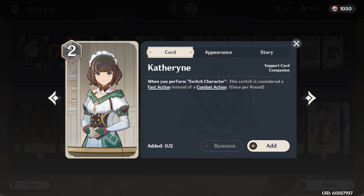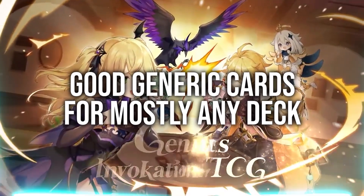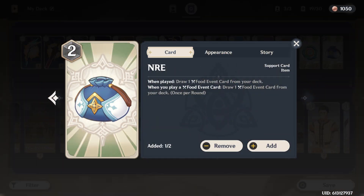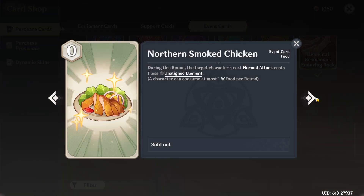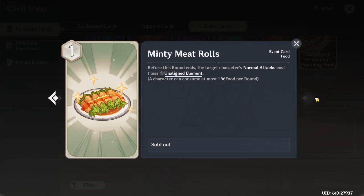The only downside is you are spending two of your four support slots on this combo. Number nine: do not sleep on the NRE and food combo. A lot of people might sleep on food as a whole because it may not be as exciting as some of the other cards, but food can be very strong for combo setups with something like the Minty Meat Rolls, stalling with some free healing in control decks. Most importantly, this combo gives you consistent card draw that feeds off of itself, and that card draw will be thinning your deck out, increasing the odds of you drawing specific cards.